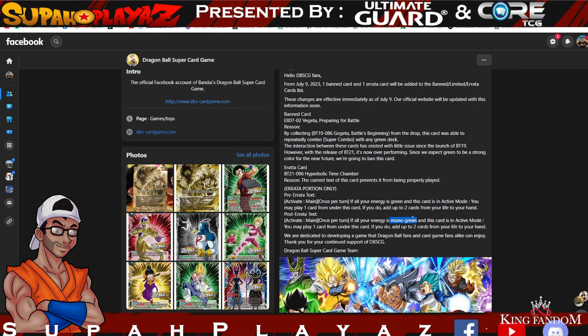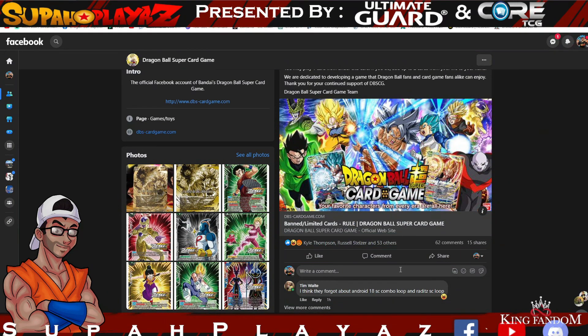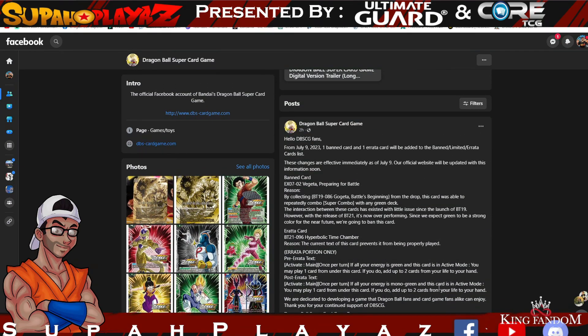I think there are a few other cards they should have touched because there are a lot of other super combos that are being looped. But I mean, the outcry is still there — I think this is a great ban list. I did play against Gohan and that loop is pretty nutty. I remember seeing my opponent use more than eight super combos in one game. The max you could use is eight, and it was pretty wild.